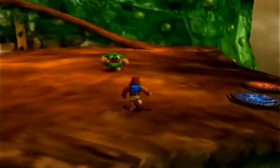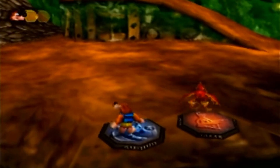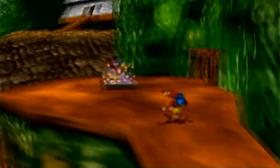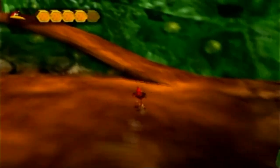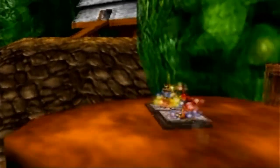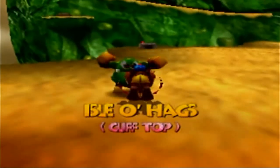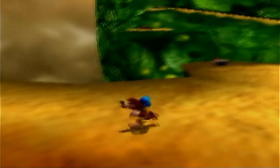Speaking of split-up pads, we have them over here on this part of the plateau, and we need to use them to get to the next part of the Isle of Hags. We set Banjo on the Banjo switch, switch over to Kazooie, and have her step on the Kazooie switch — this opens a gate taking us to the Clifftop. It's interesting how there's a fork in the Isle of Hags, not just linear, which is pretty cool.